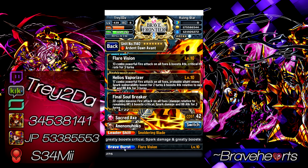The BB increases attack by 130% and crit hit rate by 60%. Then the SBB increases damage even more: 17 combo powerful fire attack on all foes, probable slight enemy spark vulnerability boost for 2 turns — 25% chance to apply a status that increases spark damage against them by 25% — plus boost attack relative to max HP and boost BB attack for 3 turns.